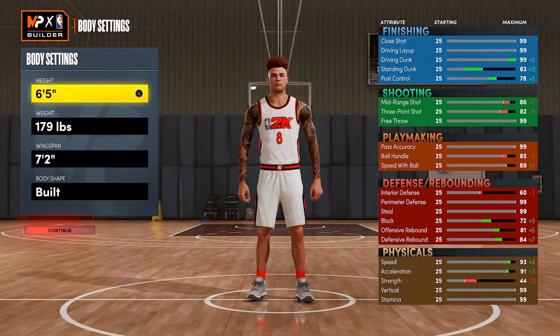6'5" is the perfect perimeter lockdown height in the game, in my opinion. This build exceeds crazy attribute ratings defensively — 99 perimeter D, 99 steal, 93 speed, 91 acceleration, 99 vertical as well. People sleep on vertical and what it does for defense in this game with the jump contest, how you can affect rebounding and shot blocking, chase-down blocks. The list goes on and on. And to be 6'5" and still have 93 speed is incredible.